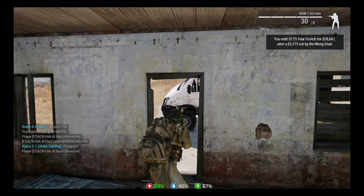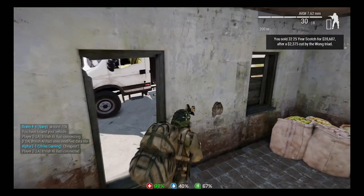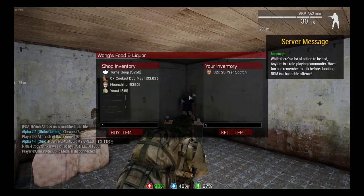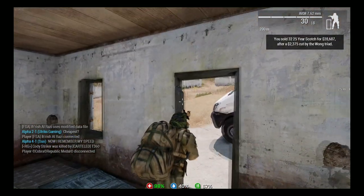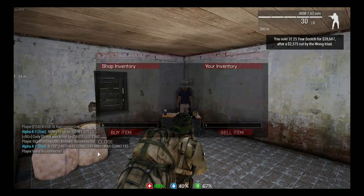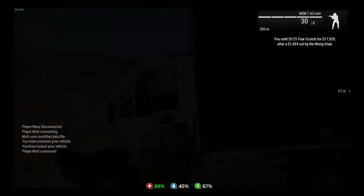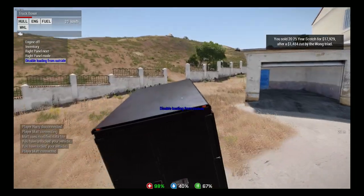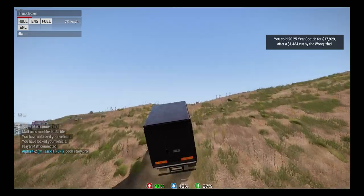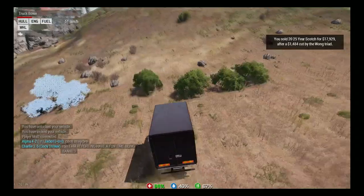Double-click on the item and it auto-populates however much scotch is actually in your truck and will automatically cap out your backpack. Continue doing that until you sell all of your scotch. Immediately following the sale, get in your truck and leave as quickly as possible. Go to the nearest ATM and deposit because you have $134,000 to $138,000 sitting on your person right now. If somebody was camping Wong's Food and Liquor and shot you, they essentially get that money right off your body, so you've got to be careful.